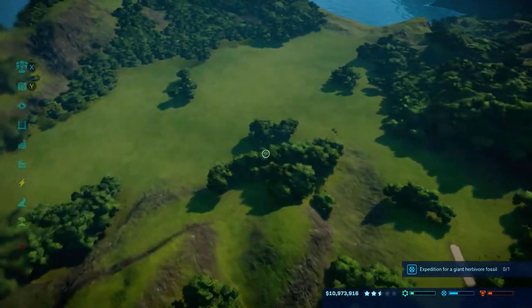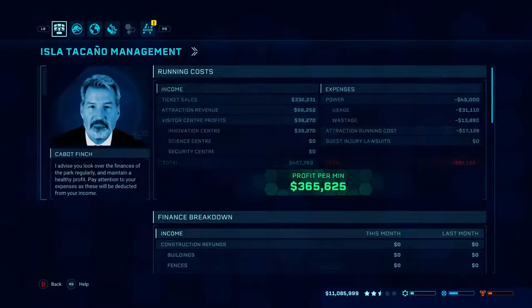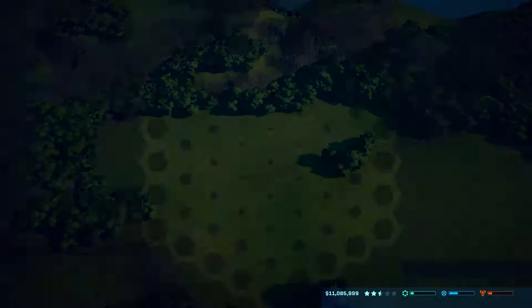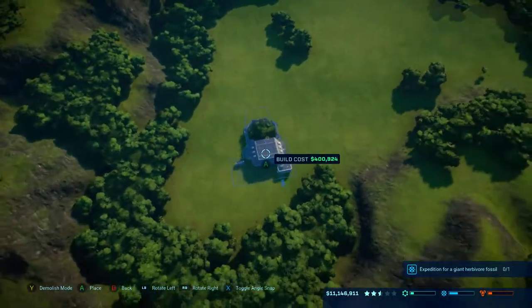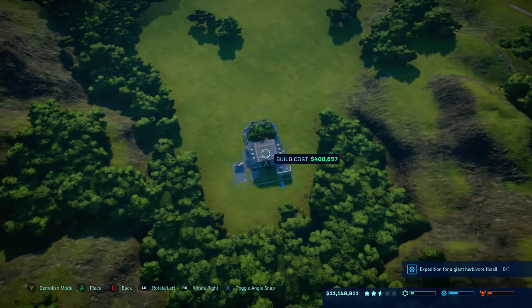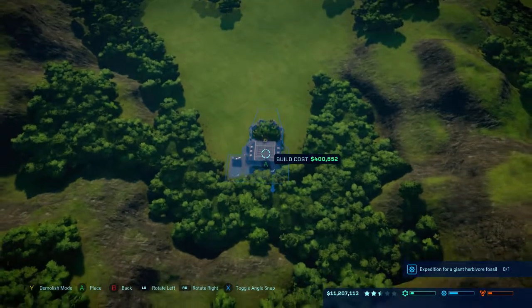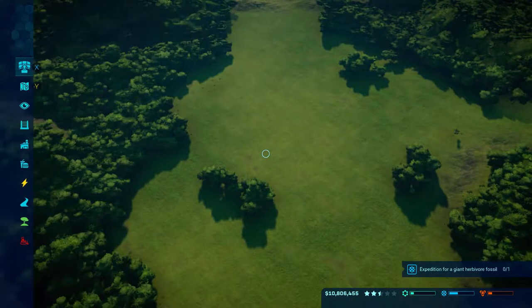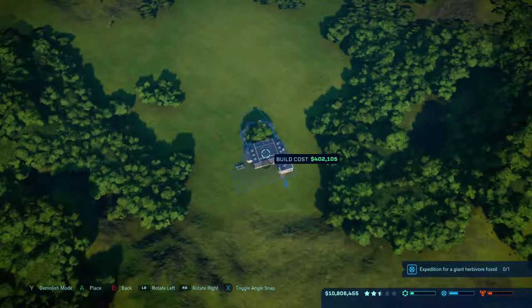We're going to try and build this park up a bit so we can get some money in. Look how much we're making - 365 grand per minute. That's how much I've brought this park up, not by doing too much but doing enough. So I want one enclosure to be here, and we're going to go this way and put one here as well. That means we need two pens.